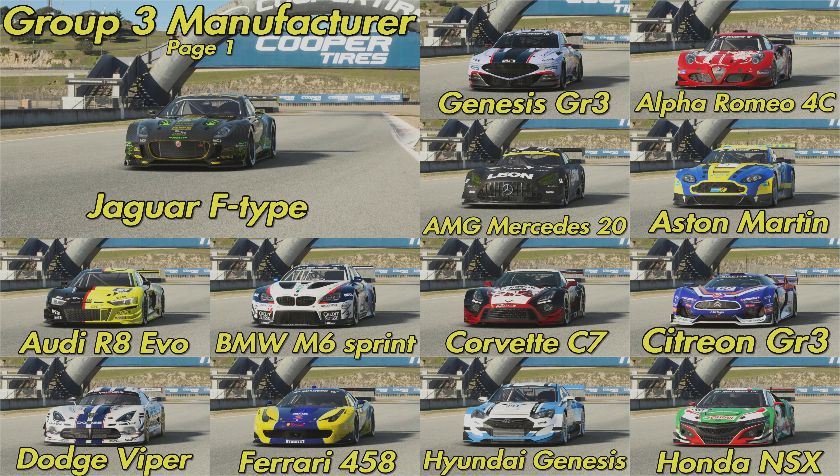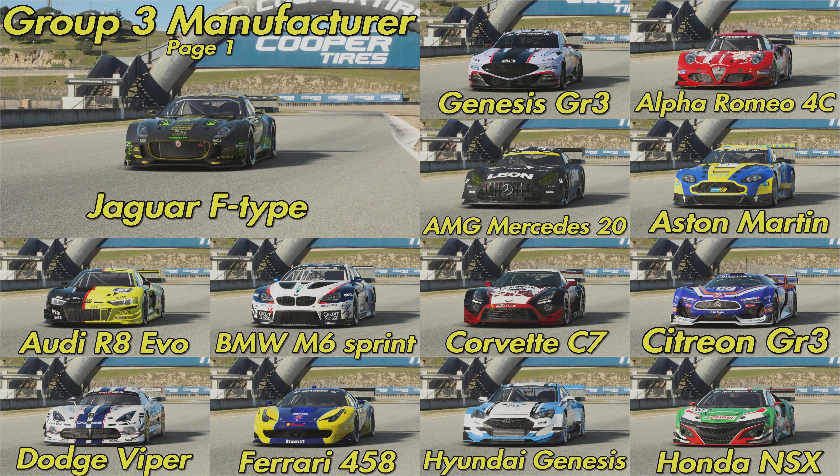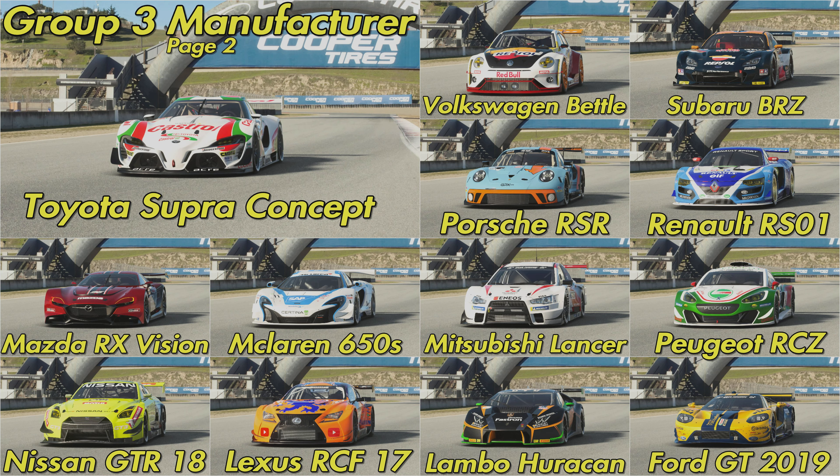For any manufacturers that have more than one car, their extra cars have been moved into a different category. There are unfortunately a few fairly old cars you have to pick — for example, Aston Martin has a fairly old Group 3 car at the moment. If more modern versions come in, they could be slotted into Group 3 Manufacturers and the old version moved into another category. For Toyota, I moved the Group 3 Toyota Supra up into Group 2, so Toyota's representative in Group 3 Manufacturers would be the Toyota FT1 — I'd rename that the Toyota Supra Concept, which is essentially what the FT1 was.